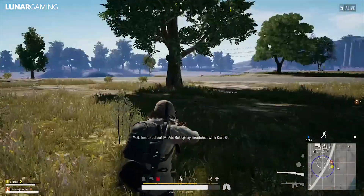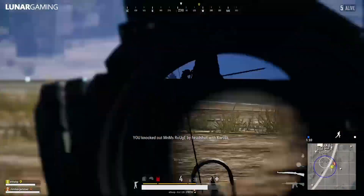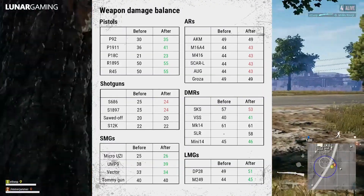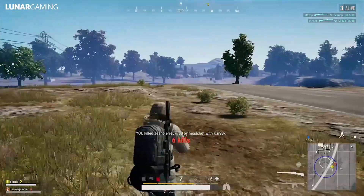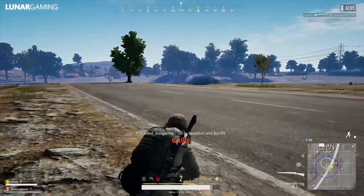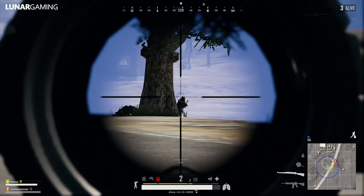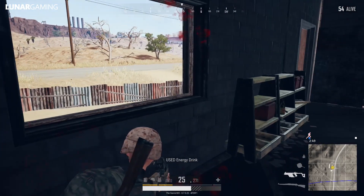SMGs have been adjusted to be more effective in short range combat. They've increased the limb shot modifier and slightly increased the damage of the Micro Uzi, UMP9, and Vector — all of which have had a plus one to their damage. This could be significant for bringing SMGs closer in line with assault rifles, which have been nerfed in this update. I would now expect to see SMGs play a bigger role in the end game.